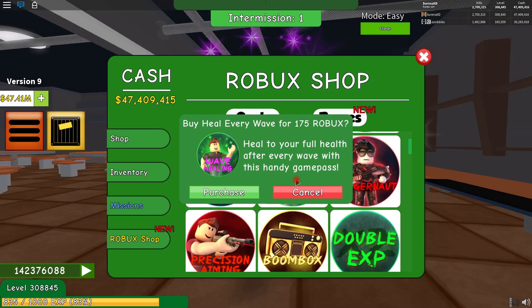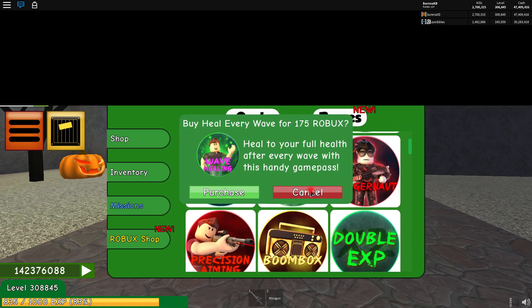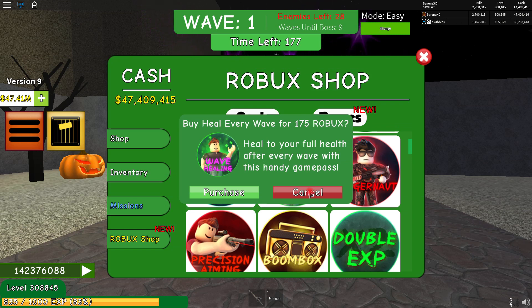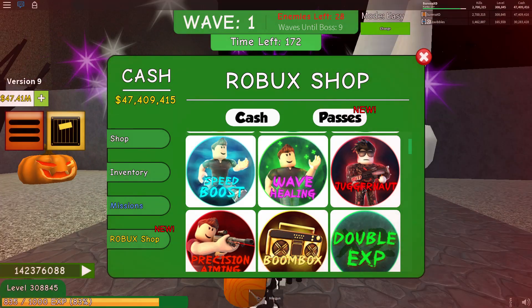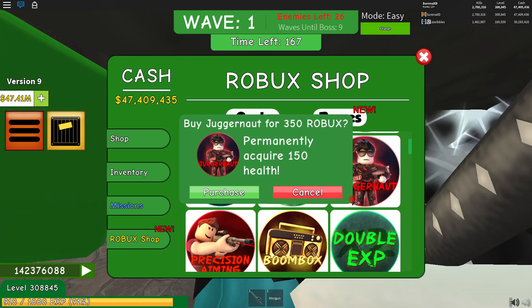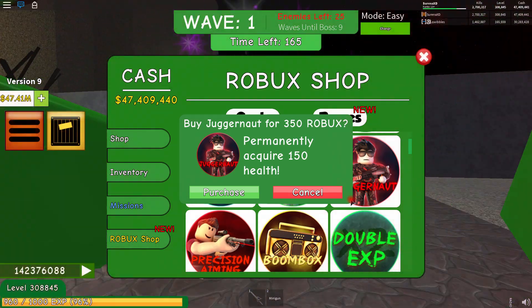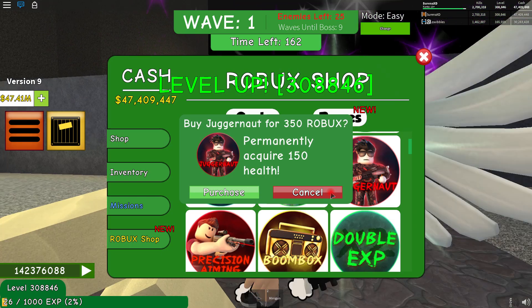Wave healing for 175 Robux is great — it heals you after a wave — but the Dominus pet heals you continuously, so it's less important to purchase. The next game pass is the juggernaut, which increases your maximum health to 150 — you normally have 100. However, if you've got the speed boost and the Dominus pet to heal you, it's less necessary to have the juggernaut game pass.